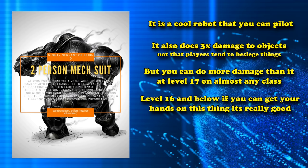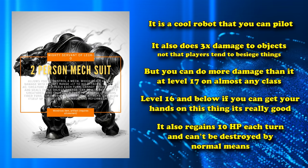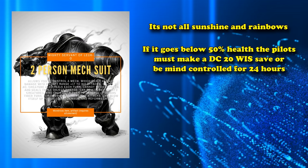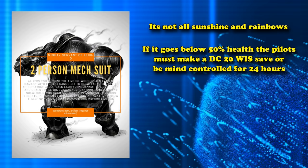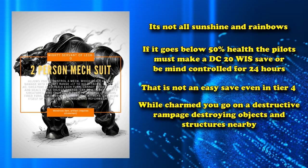If you're in tier 3 levels of play or below — below level 16 — and somehow get your hands on this artifact, that's when it becomes a lot better and more useful. It also regains 10 hit points every turn, cannot be destroyed by normal means, and has a really bad negative effect where if it goes below 50% health it tries to mind control both of its occupants. Each attuned creature must succeed a DC 20 wisdom saving throw or be charmed for 24 hours. While charmed by the robot, the creatures will force you to go on a destructive spree destroying objects and structures nearby, preferably using the robot itself if possible.